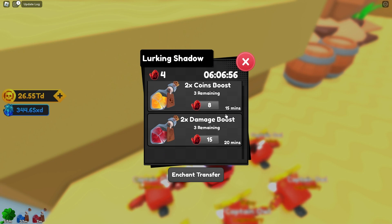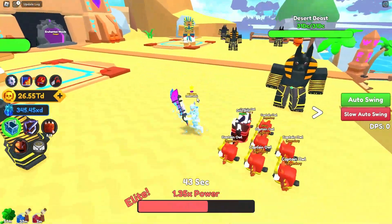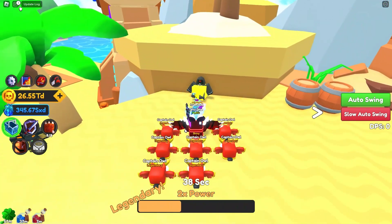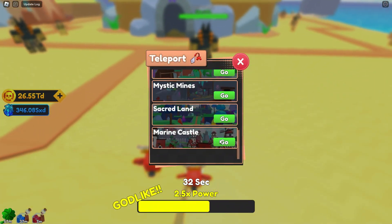The merchant has a timer and new items pop up periodically. Currently he has 2x coins and 2x damage. The coin boost costs 8 shards for 15 minutes and 15 shards for a 20-minute damage boost. These prices may not be worth it because corrupt shards are very hard to get — when I did a corruption event I barely got four shards. The event isn't fully working yet, sort of like how the blizzard freezes everything — that's the concept they're going for.